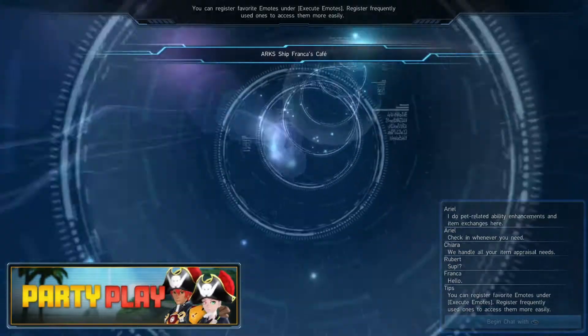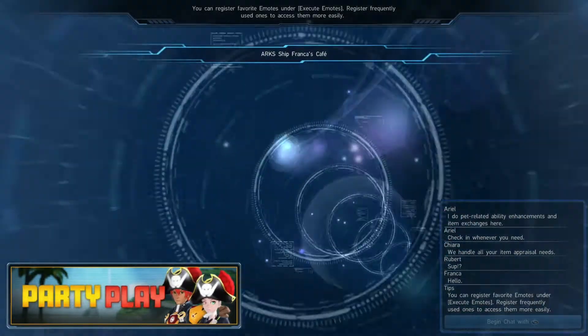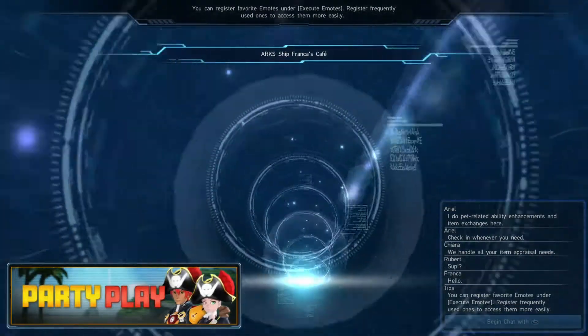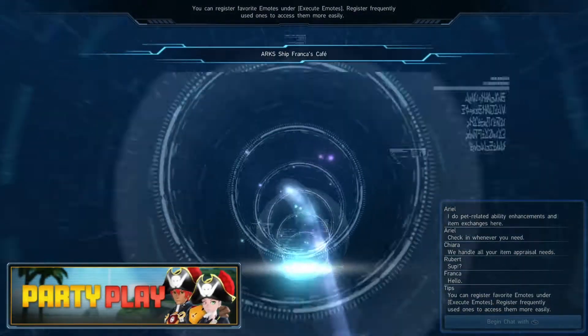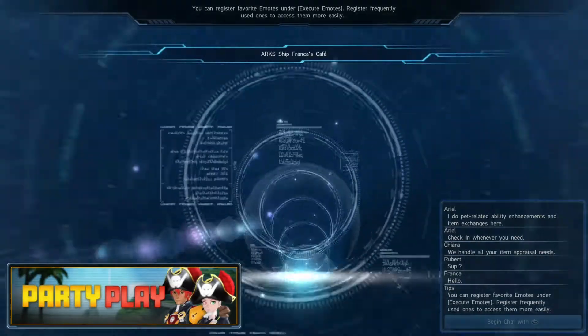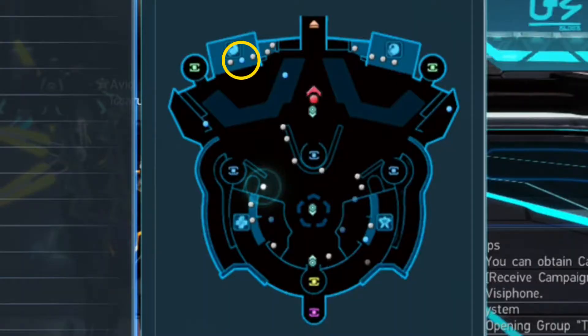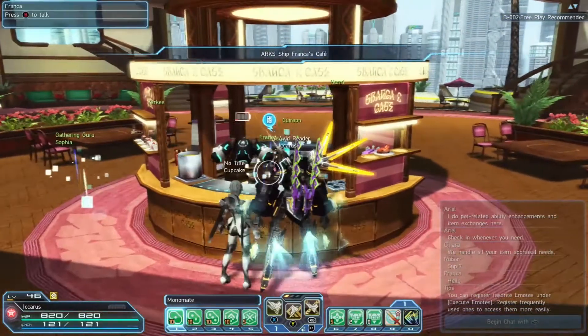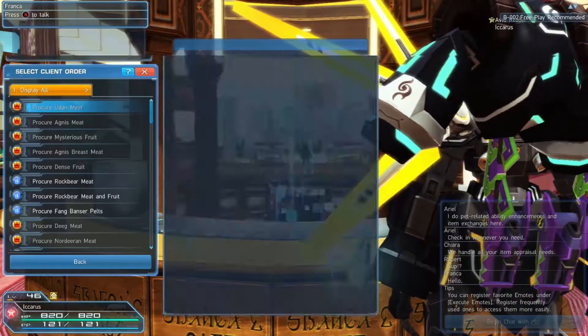You're basically harvesting or fishing in certain specific areas to find specific items and certain recipes to do certain things — but you get experience for it. A lot of these client orders give you a ton of XP, but even if you don't do these, try to remember to do your dailies and weeklies when you first log on.